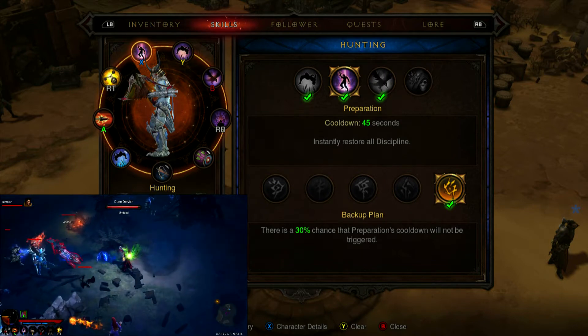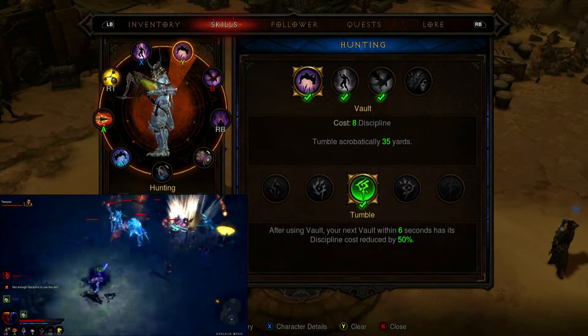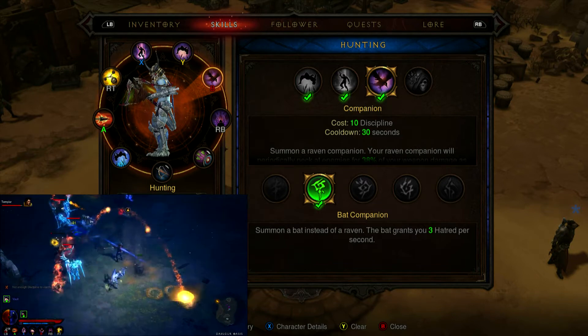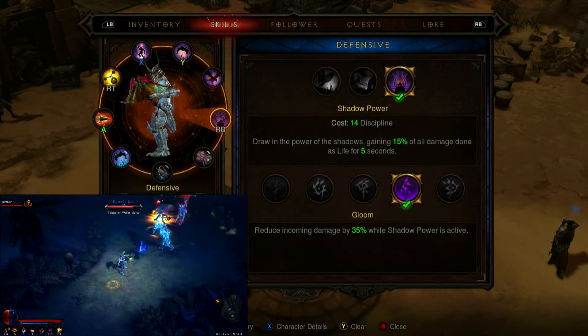Preparation, Backup Plan. Vault, Tumble. Companion, Bat Companion. Shadow Power, Gloom.